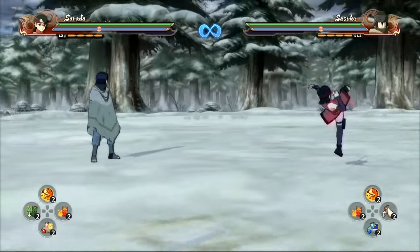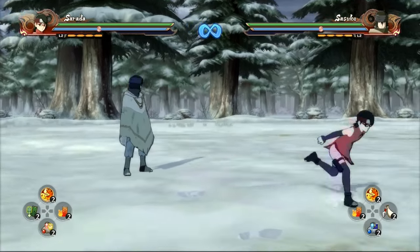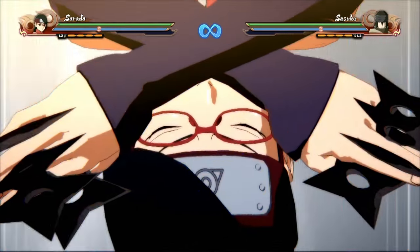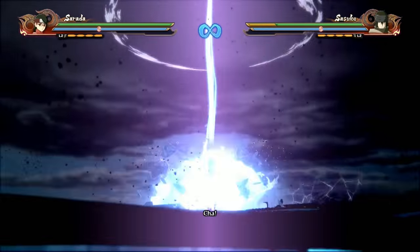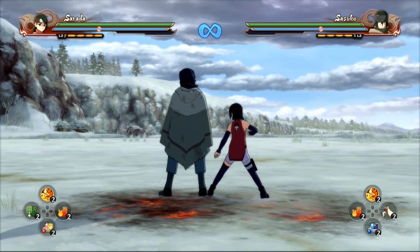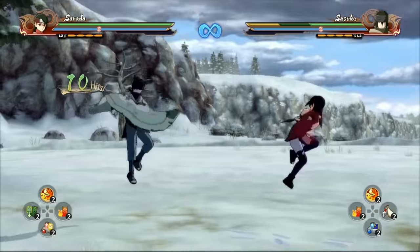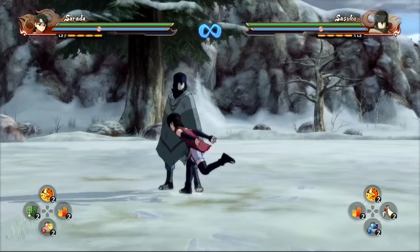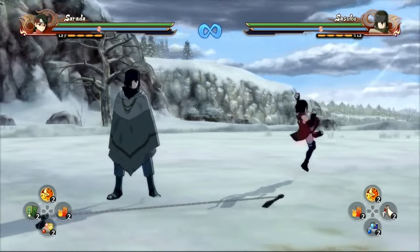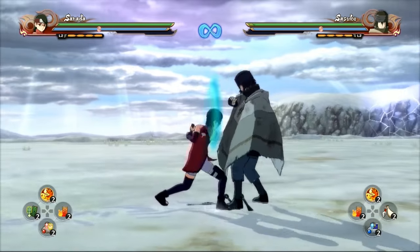She doesn't have ultimate jutsu cancel, but if the tilt isn't blocked you can go into ultimate jutsu - which is pretty tough since the tilt itself is garbage. But if you do a random tilt and it happens to hit and they have no subs, there you go. I do have a combo string with that - I believe it's the neutral combo, then the jumping whiff attack, then tilt into ultimate jutsu. I'll show that at the end of the video.